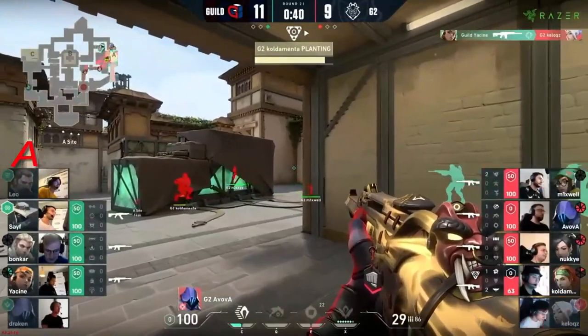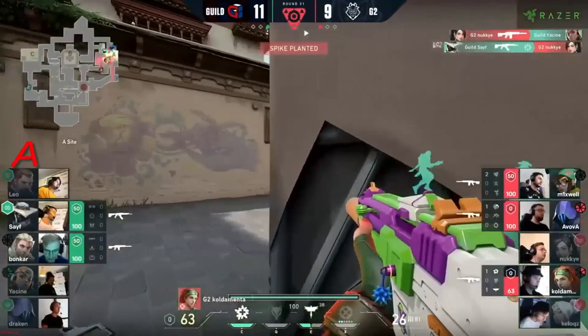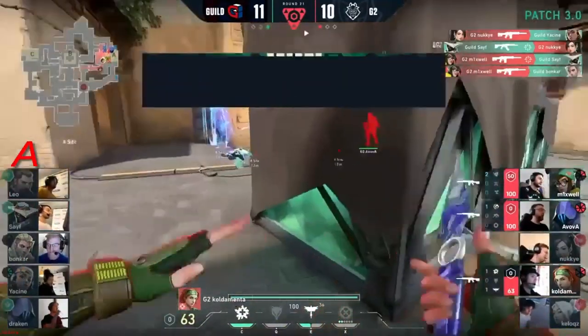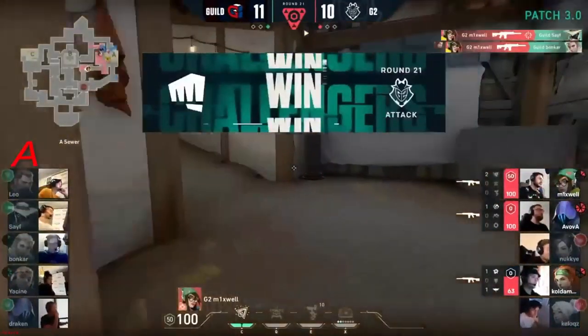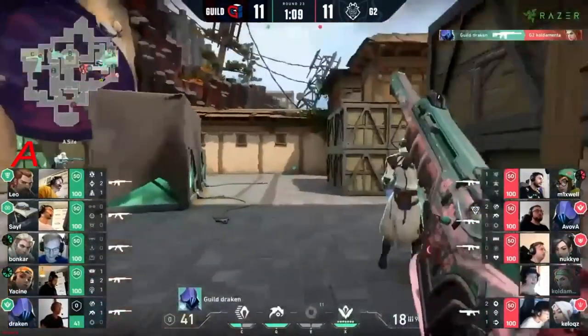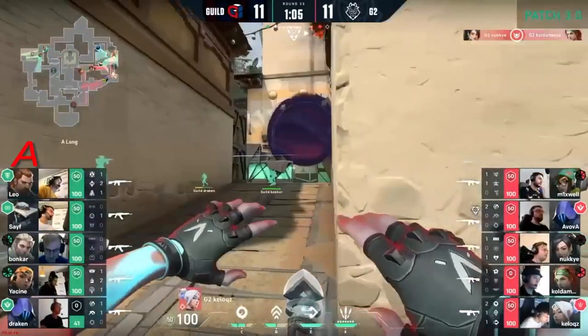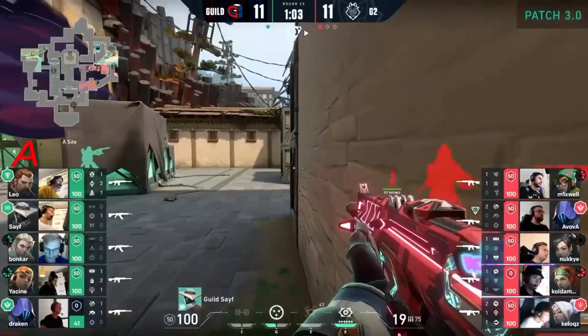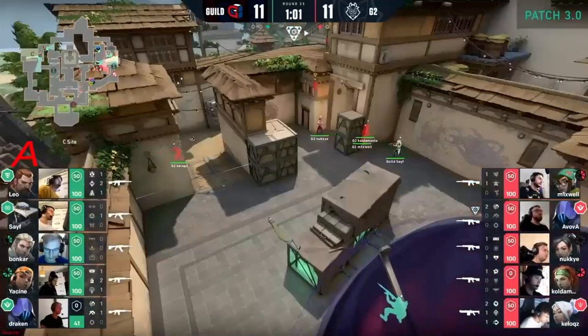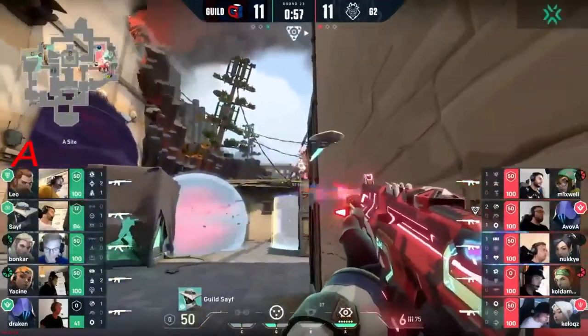Bonker saving it — Avova has actually managed to dodge that one completely. Leo maybe a little bit early on the peak — already going to be caught off. But Yasin has managed to find one — turning it back into a 3v4. Playing the plant a bit further — bought them some time. But time doesn't really matter when you've got no players left. Does it actually make much of a difference? Clearing him could be difficult. Draken will kick things off but he's been tagged low, and the rez is available for G2 to bring back Coldamenta.